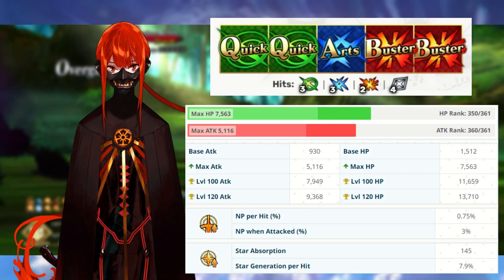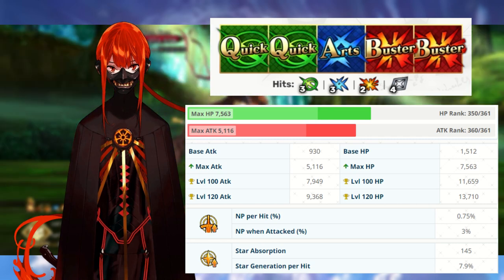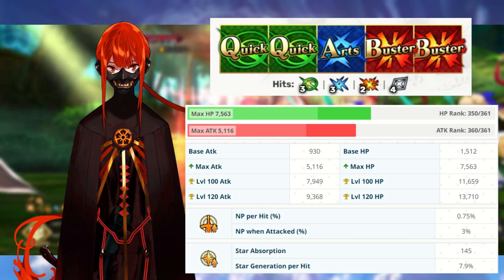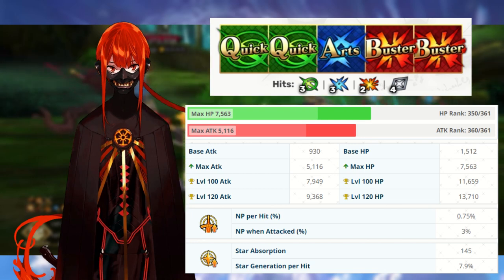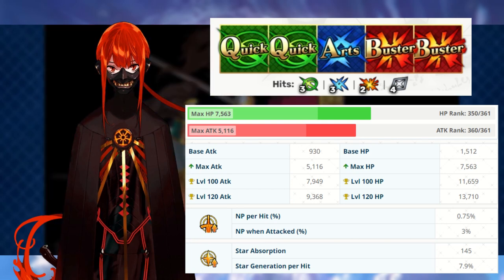Nobukatsu comes equipped with two Quick, one Arts, and two Buster cards, with an AoE Buster Noble Phantasm that deals no damage — it just supports. His max HP of 7,563 and max attack of 5,116 is as to be expected from a one star servant. NP per hit and star absorption are pretty decent — 0.75 NP per hit — but with one Arts card, Nobukatsu is likely going to need some help charging that Noble Phantasm. Star absorption is high, as expected from an archer, but these two stats are honestly fairly irrelevant considering how Nobukatsu plays.